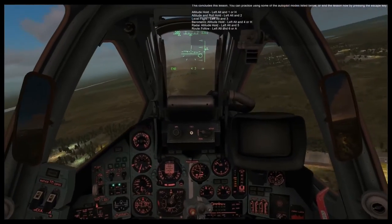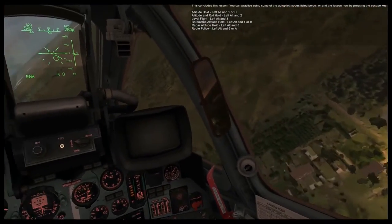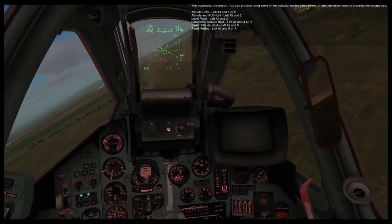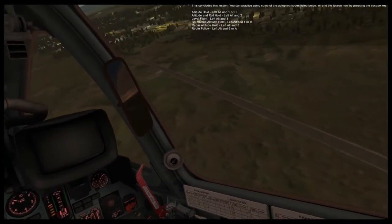Good, the aircraft is now under autopilot control. This concludes this lesson. You can practice using some of the autopilot modes listed, or you can end the lesson now by pressing Escape.